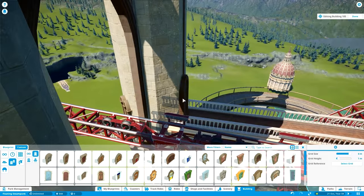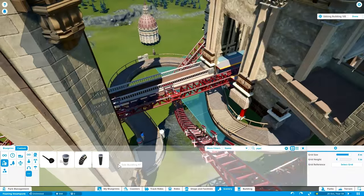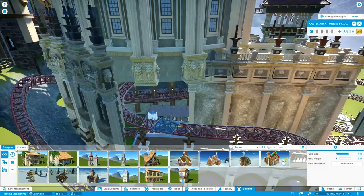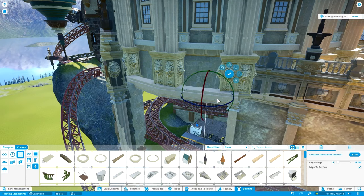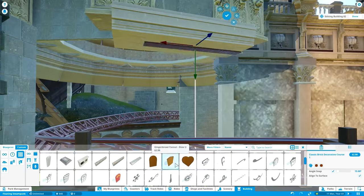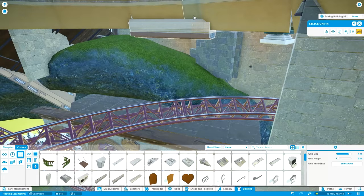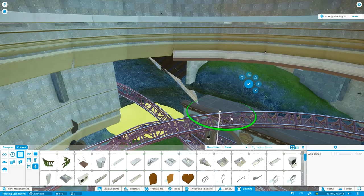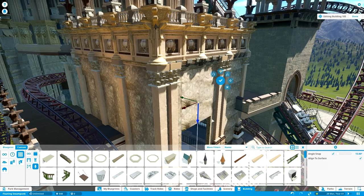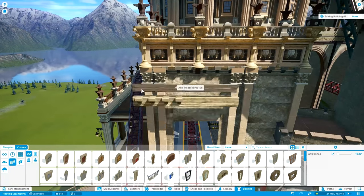Copy that with a wooden post or any grid-spawning item - and this is the important part: you want to have a grid-spawning item selected so you can copy-paste that wall on the grid and copy it around until you have the shape of the building. Then I actually made the pillars, and after the pillars were done did the same thing - added a wooden pillar or any kind of building piece that spawns a grid to copy those pillars as a motif around the building. The same also went for some of the balustrades.